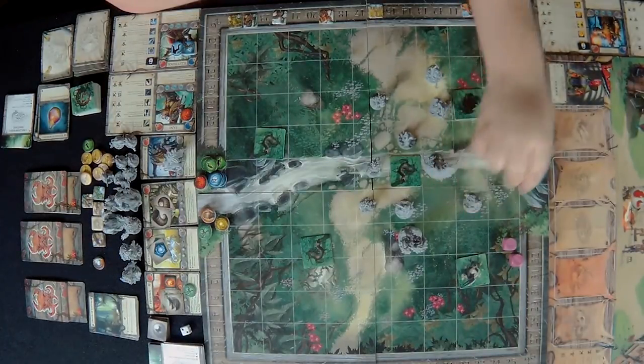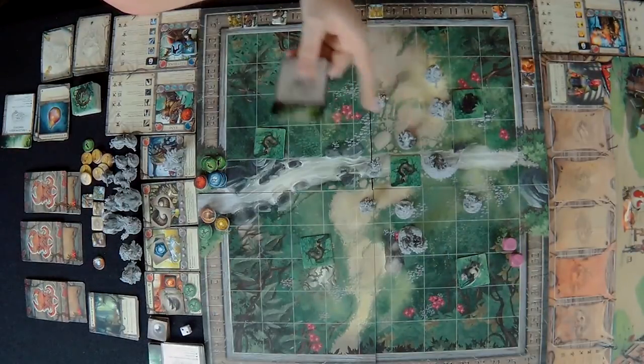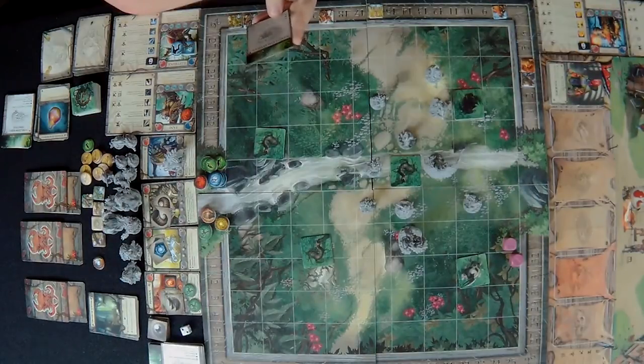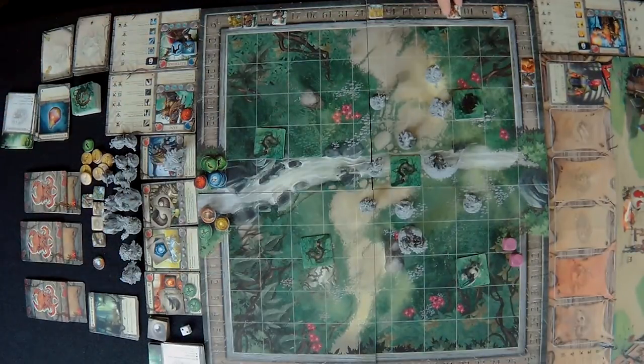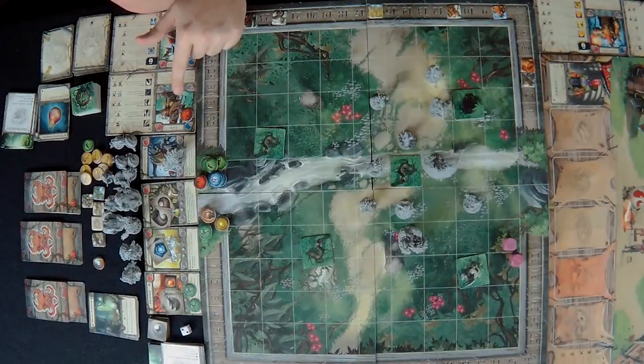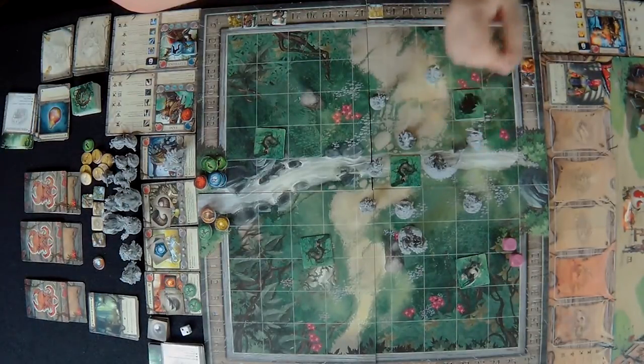I move my character to capture the phoenix, moving one, two, three spaces and then capture — taking two damage in the process. Then the exalted effigy activates targeting the lowest magical defense character: five base damage and three dice — eight total, dealing seven damage. That's really nasty.